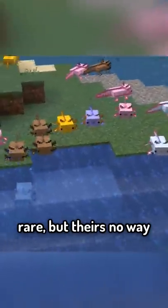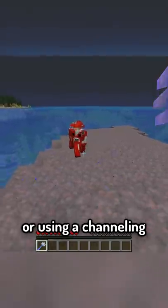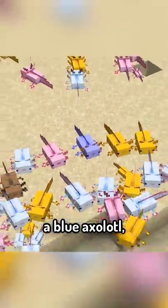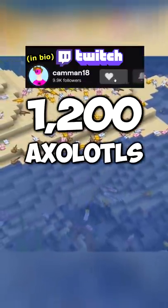Not only is it incredibly rare, but there's no way to replicate it like you can by dyeing a sheep pink or using a channeling trident on a mooshroom. This means if you ever want to see a blue axolotl in survival, you'll have to find or breed 1,200 axolotls.